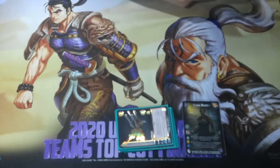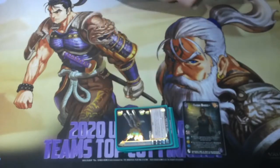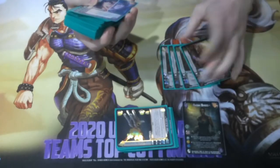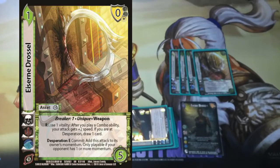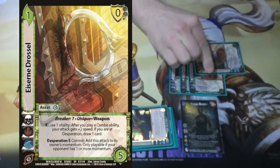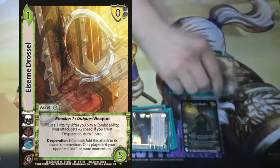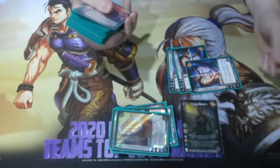All options are on the table. So I'm going to go through all the amazing ways that I can give my opponent momentum in order to make the Distraction Destruction win condition work. The first and most defensive way to give momentum is with Drossel. Drossel says desperation enhanced commit — so you've got to be pretty low life — add this attack to their owner's momentum, only playable if they have at least one momentum. We're also playing three Jolly Gloomy: enhanced commit, your opponent takes the top card of the deck and puts it into their momentum.